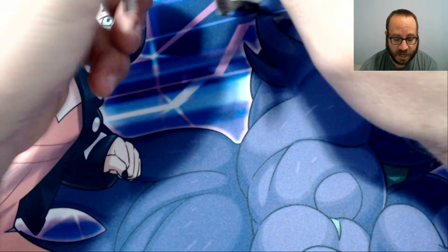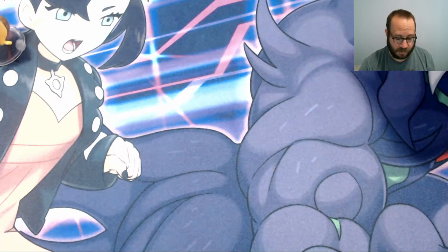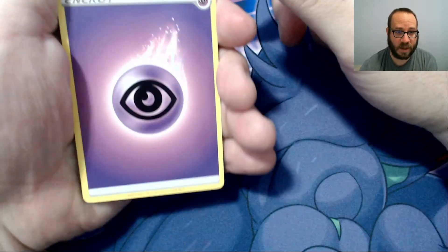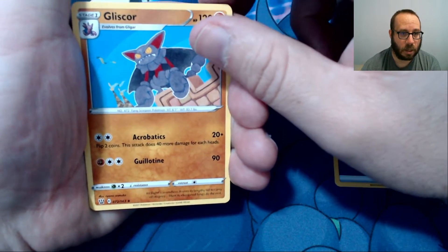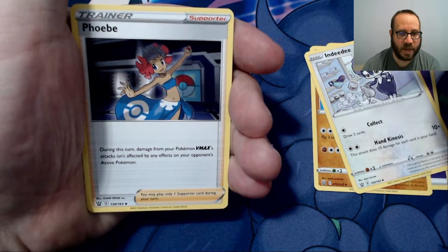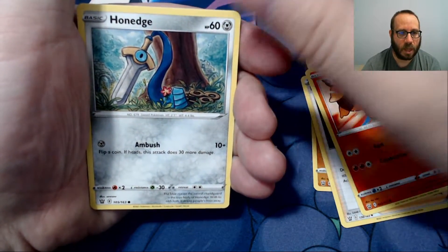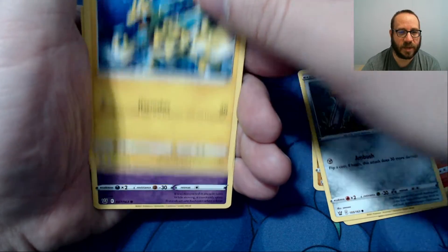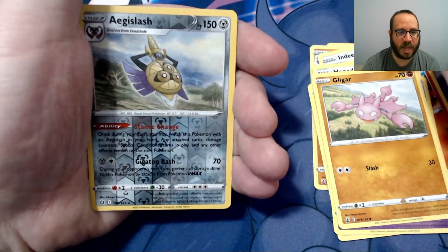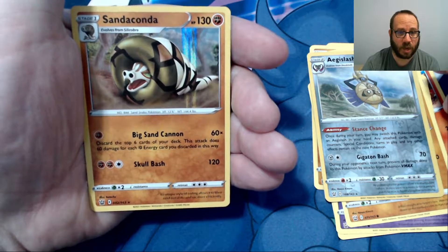If I can keep up my streak of 100% — every pack I open having a VMAX — I'll be pretty happy. We have a Psychic Energy, Gliscor, Indeedy, Phoebe. Now Phoebe does have a Full Art in this series, and I believe she also has a Secret Rare. Teepig, Honedge, Electabuzz, Baltoy, Gligar, Aegislash. And we have a Sankobra Holographic.